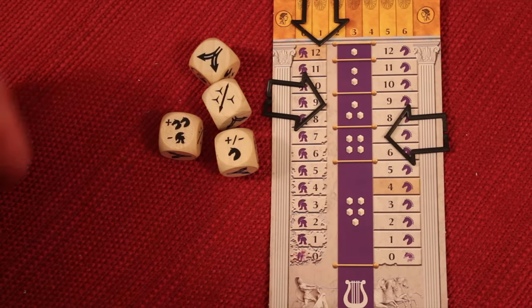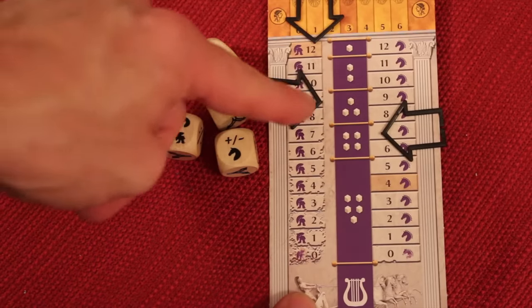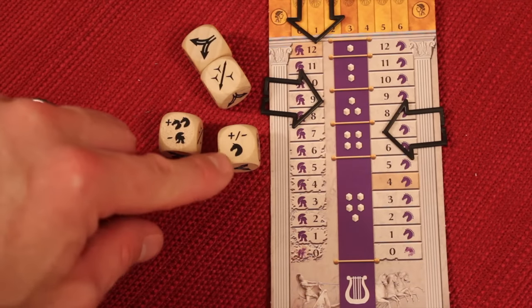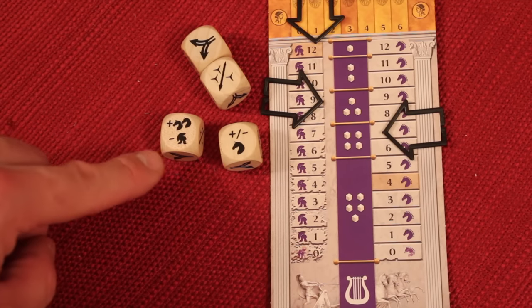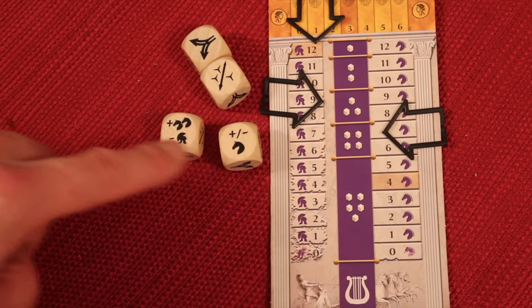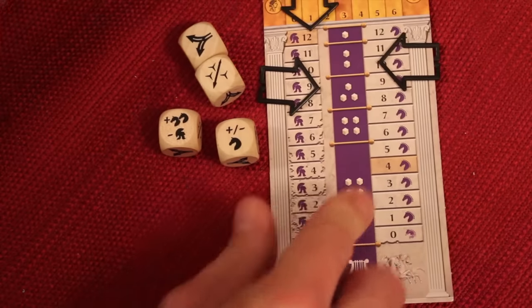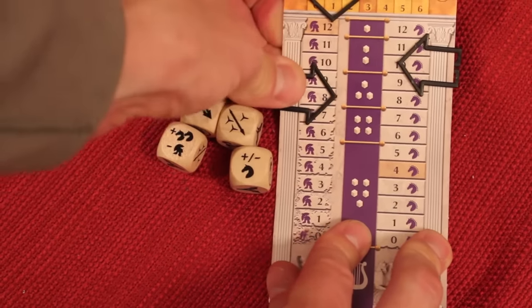Also, if I had enough fate, I can spend three fate to heal two damage. This die face allows me to increase my speed or decrease it by one. This one allows me to increase it by two, but I get one damage. So I'm going to increase: one, two, three — going from seven to ten on my speed, but I'm going to take one damage, so I'll come down to eight damage.